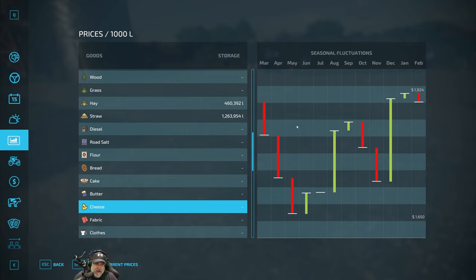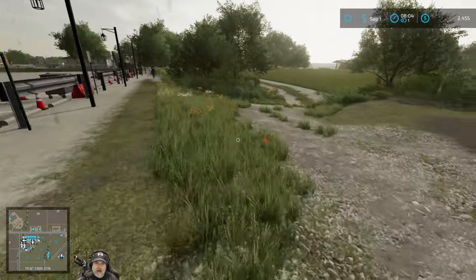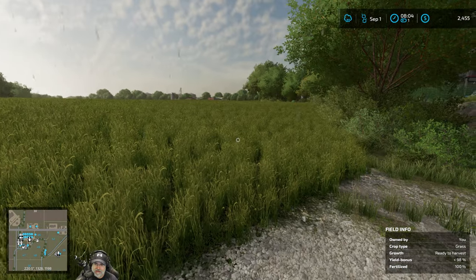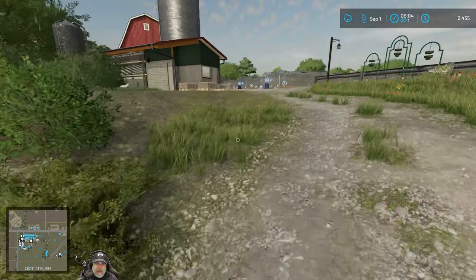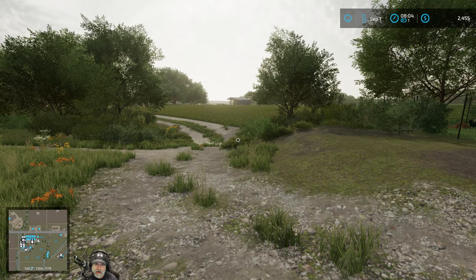I don't know what the algorithm is for this, because I've looked at that several times throughout the year and it's always been September as the best month. I just kind of had it in my mind that we'd sell butter and cheese in September, but now it's December. Actually it's January for cheese - January for both of them. And we're going to be selling everything else in January too, so we might as well do the butter and cheese at the same time. That means we're going to get even more money, we just have to wait a little bit longer.